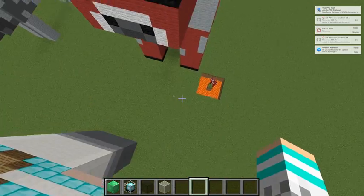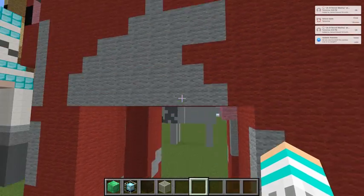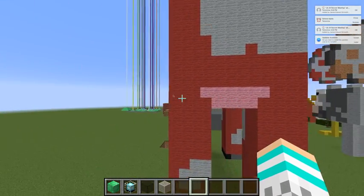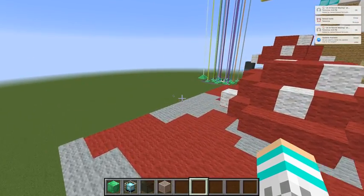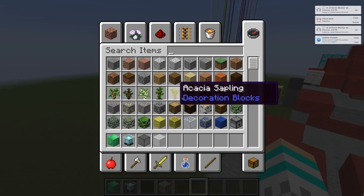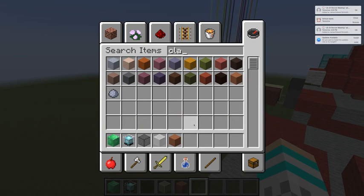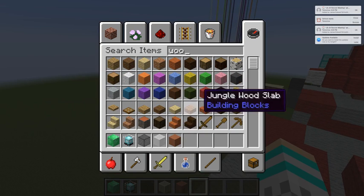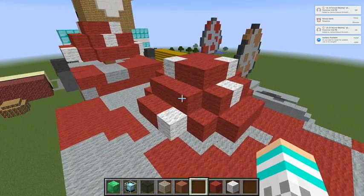I already did everything else, so I'm just going to fly around and show you what I did. Here it is — hope you guys like it! You can comment what I should build next. What you need is some hardened clay, regular hardened clay, then some wool — red wool and white or regular wool.